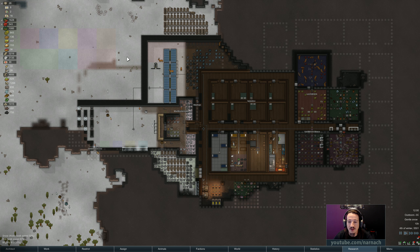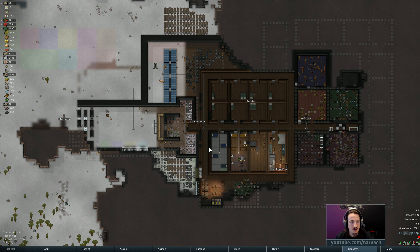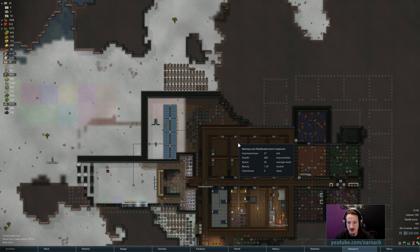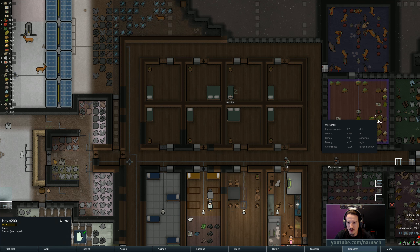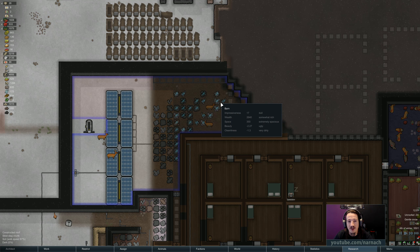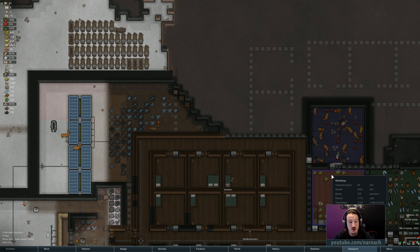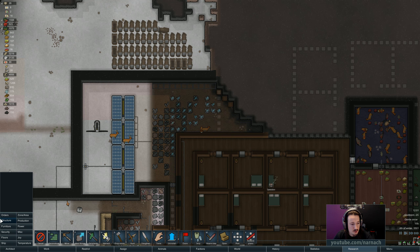Hello, Nader here, welcome back to RimWorld Alpha 13. We are in the middle of winter and slowly building up our defenses. In between episodes I did some thinking and doodling with the planner, and I decided I'm going to move the animal feed outside into their own special little room, so we can confine the animals and basically make them stop raiding our fridge. Probably should have done it sooner, but that's what we're going to do.